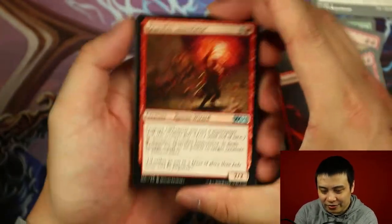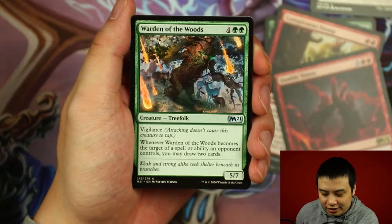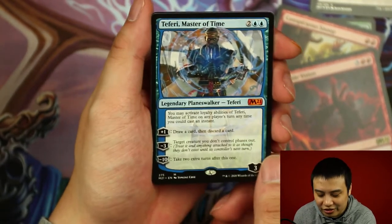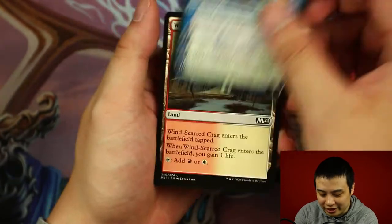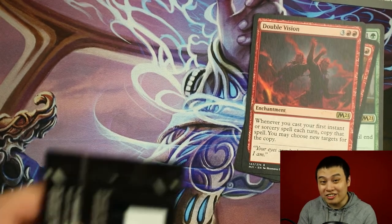Let's see what we get here. Heartfire Emulator, Liliana's Devotee, Warden of the Woods. And our rare is another Teferi Master of Time — and this is with the showcase art. Wow. First mythic, and it's a rare Teferi already!